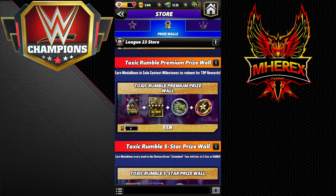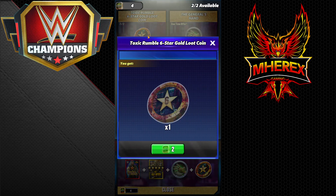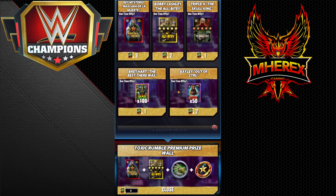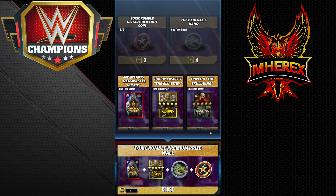Here's the Toxic Rumble Premium Prize Wall and I have my tokens here. I have the General's Hand plate - I have two of them and I don't use it on anyone. I'm not a big fan of this plate personally. I already have Ray, he's awesome - in my opinion the best thing on there. I got Bailey, I got Brett, and I don't need the LA Night shards.